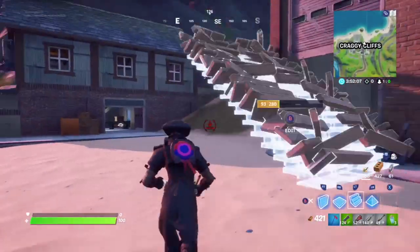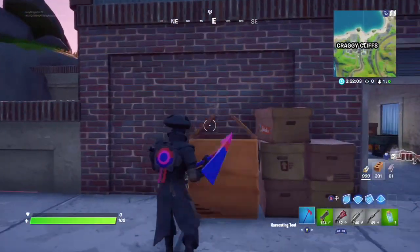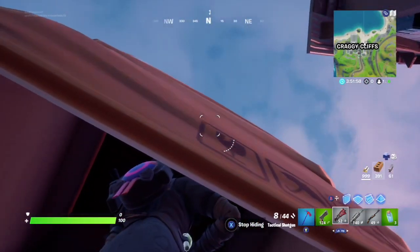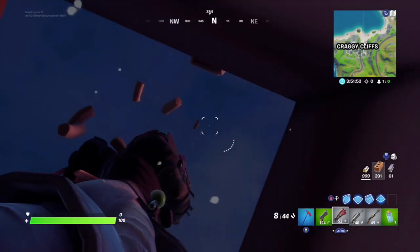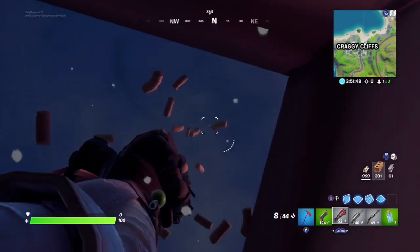All you guys need for this glitch is a box — you can find one at pretty much every location. Once you're inside the box, all you have to do is look up and then spam the crouch and aim buttons. If you keep doing that, it should look like you're invisible.